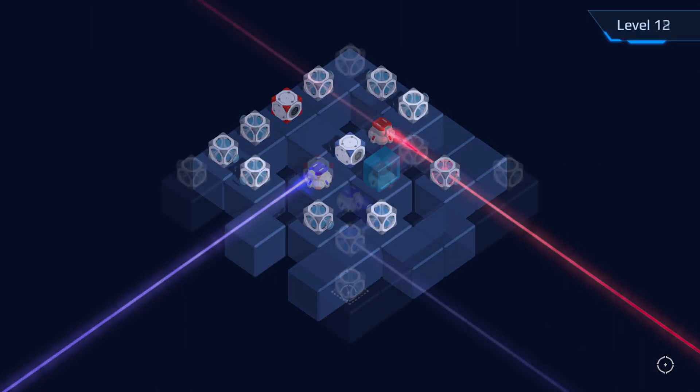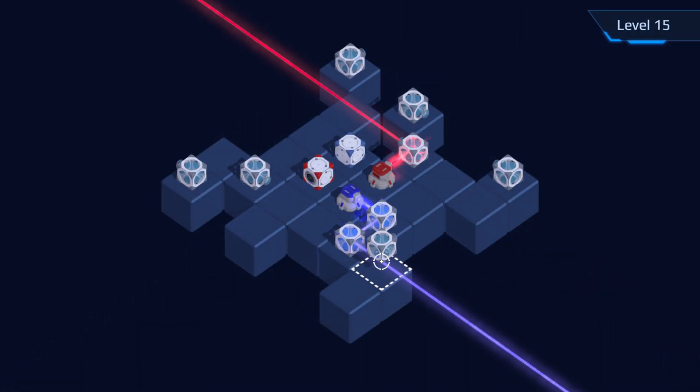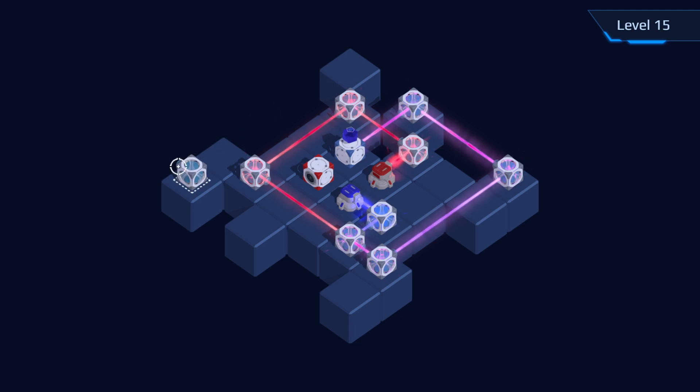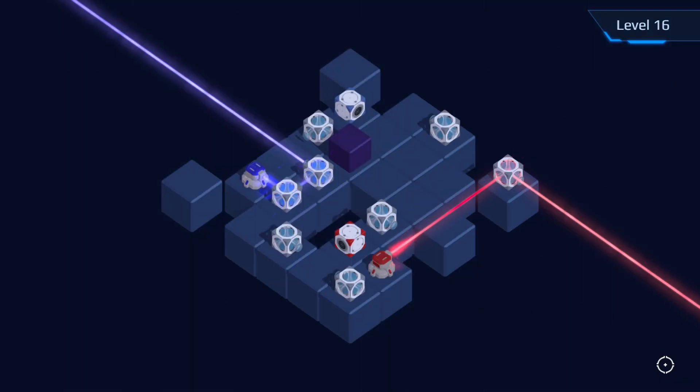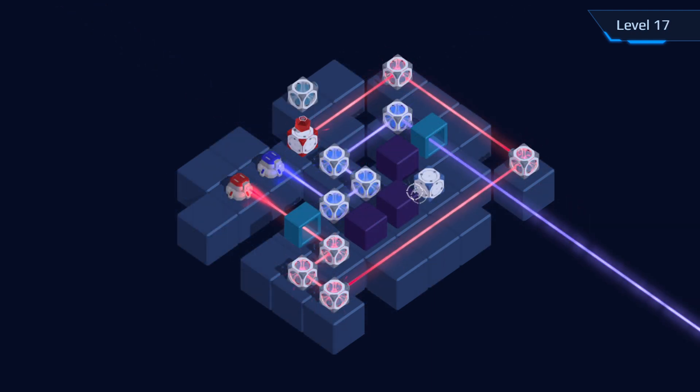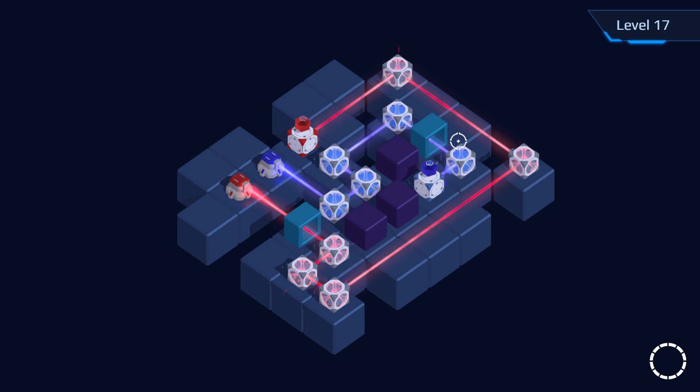Where the game starts to get a little more interesting is when a second type of laser comes in — you'll have red and blue, and then green lasers get added in from around level 31 onwards. The idea is that cubes can't deal with multiple colours, so you have to make sure the laser paths cross over each other without causing problems or running into each other.